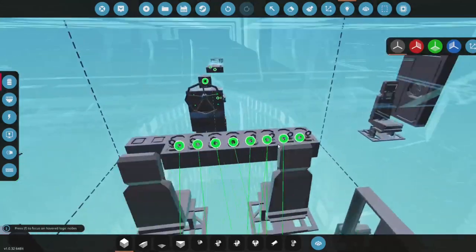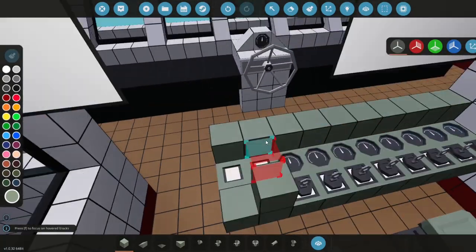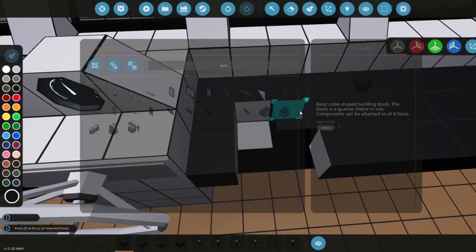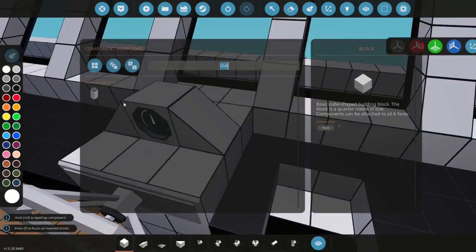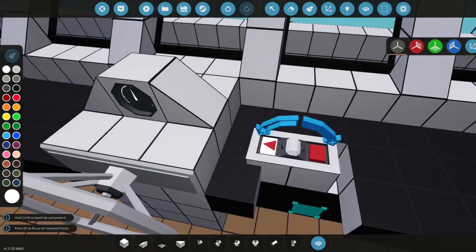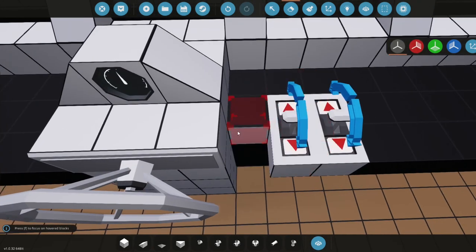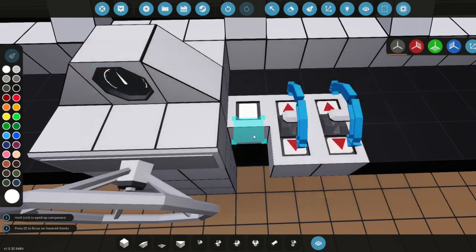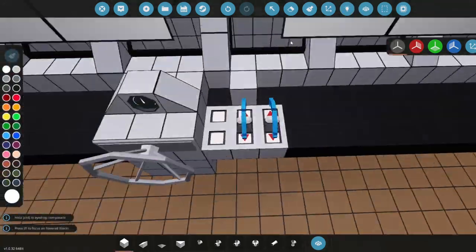Now let's add our clutch controls. We don't need a literal clutch but we could use both throttle levers, so let's place them down. Then two push buttons — this one right here — which will control both. There are going to be two propulsion systems total, four engines per side, so two props for the entire ship.